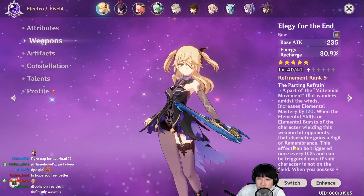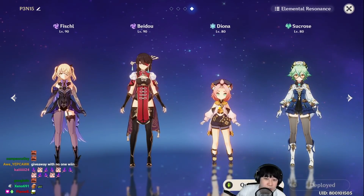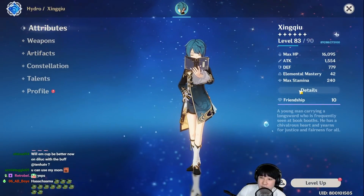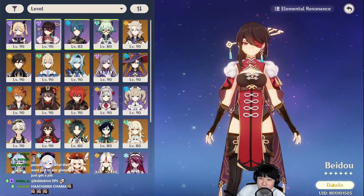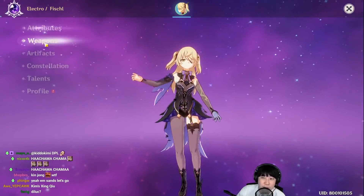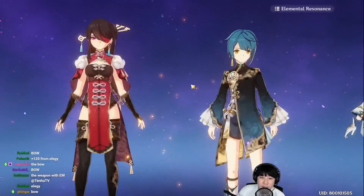This is a good ratio but she will not do a lot of damage of course. We're gonna bench Amber and probably put Beidou in instead. We're gonna be using Sucrose. Should we use Xingqiu? That sounds like a good idea. What is wrong with these stats — 32% crit rate with 202% crit damage. Xingqiu has 228 EM, and Beidou has no EM because she doesn't care. Fischl has 164 EM from the Elegy bow — it gives 120 EM.